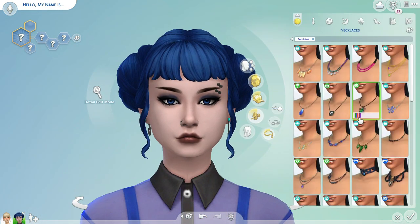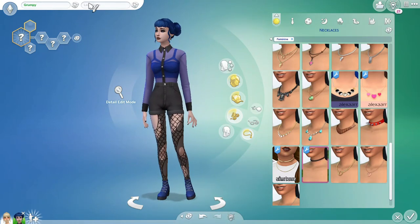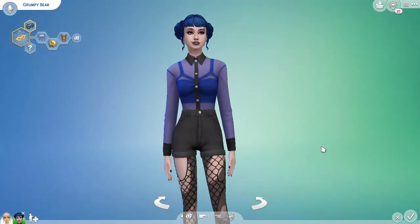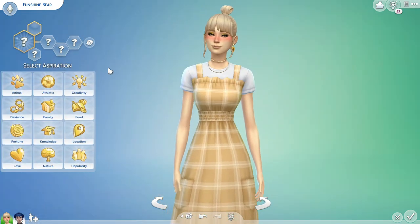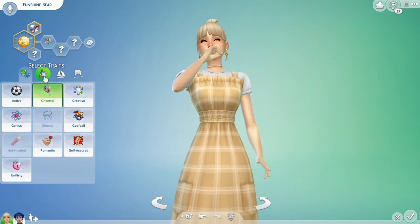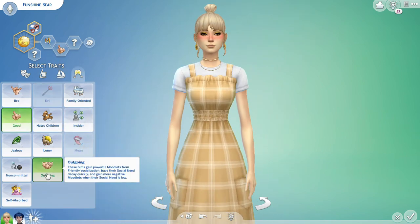That is Grumpy Bear pretty much done. I had so much fun making both of these Sims and I think they turned out so cool. This was such a fun idea, and I may revisit it in the future to make more Care Bears or more toys from my childhood. Let me know if you liked Grumpy Bear or Funshine Bear better and what you want to see in the future. I absolutely love making Sims in CAS — I could do it for hours on end. Thank you so much for watching. Consider subscribing if you enjoyed this content or if you enjoy cozy gaming content in general. I hope to see you all in the next video. Bye, everybody!